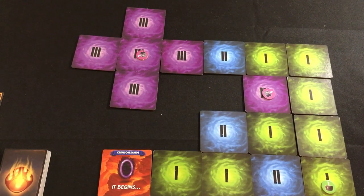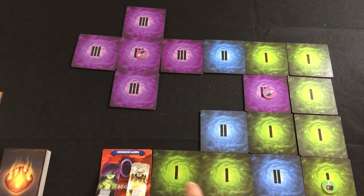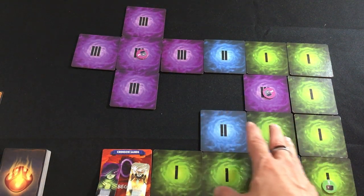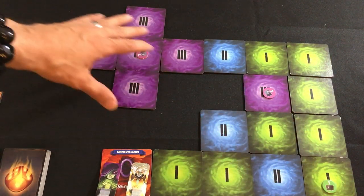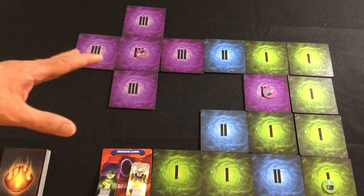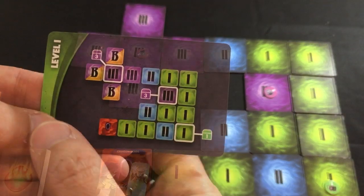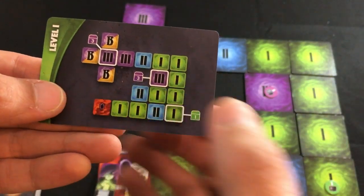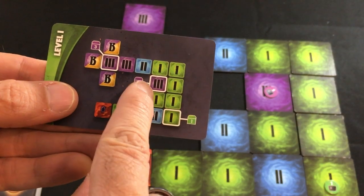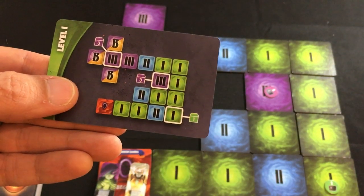The basic idea of the co-op mode is our heroes are going to start over here on the Crimson Sands, and we're going to have to progress through these tiles, taking whichever path we choose, until we get over here, and one of these three level tiles is going to have the boss we have to defeat to progress to the next level in the campaign. The setup was determined by this level one setup card, which told me to place chests on certain tiles at certain levels and basically gave me everything I needed.